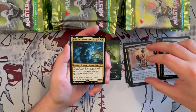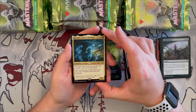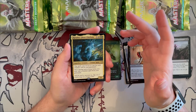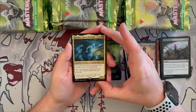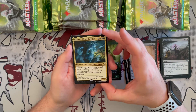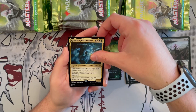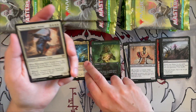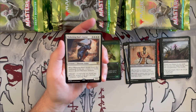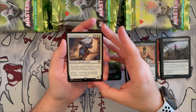Our first rare: Ghast Chieftain, a legendary creature spirit 3/4. Spells you cast cost one generic less for each creature card in your graveyard, and once during each of your turns you may cast a creature spell from your graveyard. It's part of the reanimate-style deck even though the colors don't specifically support reanimation — still a very good card. Then we get Wakening Sun's Avatar, a classic 7/7 dinosaur avatar that costs eight — when it enters the battlefield, if you cast it from your hand, it destroys all non-dinosaur creatures, a great sweeper.